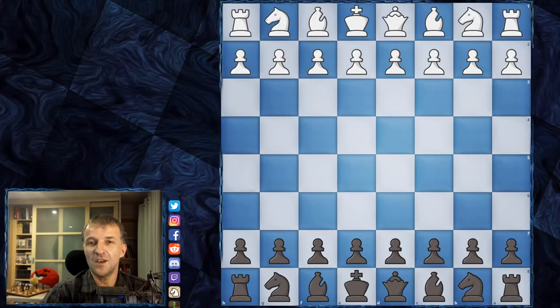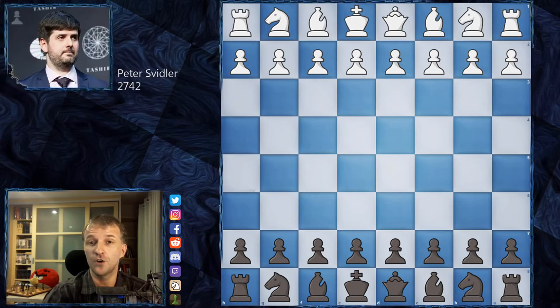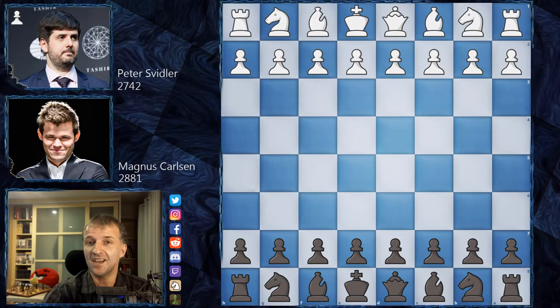Hello everyone, welcome to another semi-final. I'd like to show you the game from another pairing — Peter Svidler playing as white and world champion Magnus Carlsen playing as black. So without further ado, let's see what happened on the board.